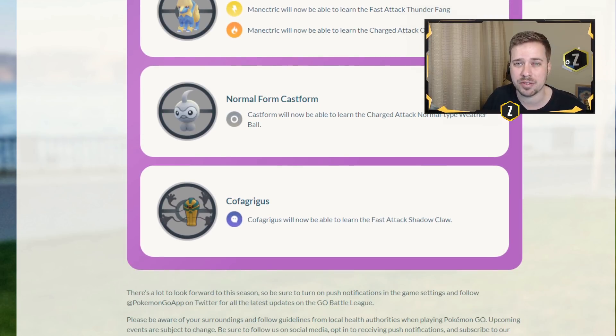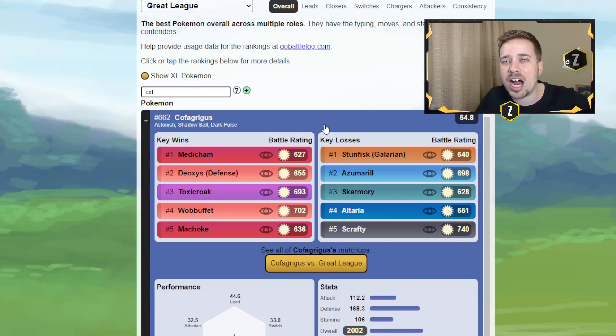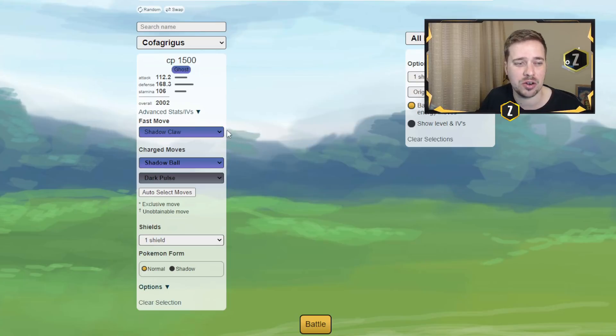First up is going to be Cofagrigus. This thing literally went from being non-existent in the meta — rank 6-6-2 with astonish, shadow ball, and dark pulse — to being one of the now meta Pokemon that you guys are going to see a lot of, and that is due to shadow claw.